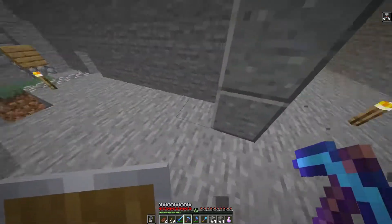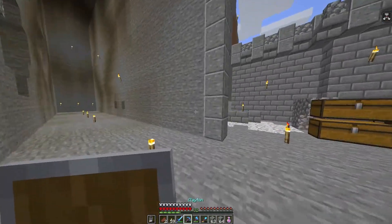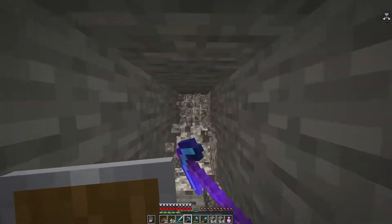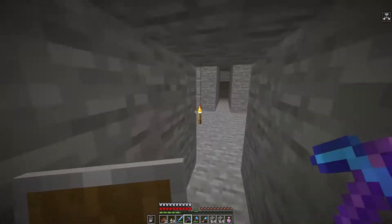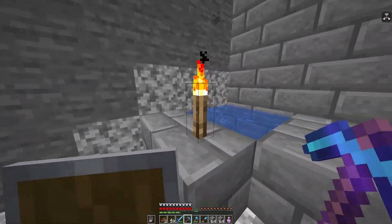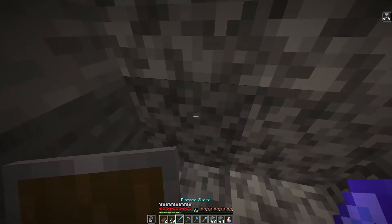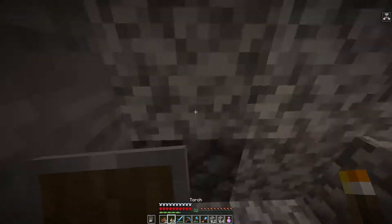One, two, three, four, five, six, seven — yes, okay. Then over here, move on over: one, two, three, four, five, six, seven, eight. I think that's right: one, two, three, four, five, six, seven. So if I mine that last block over here, there's water coming out. Yes! Okay, I did a good count.